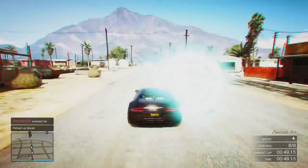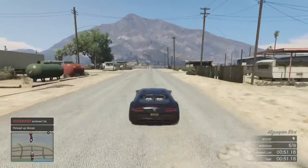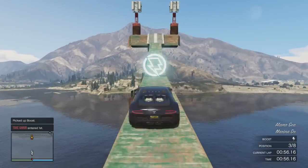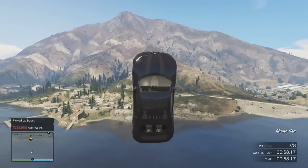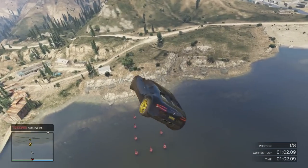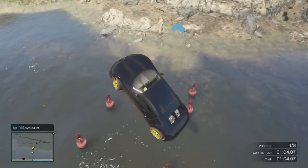Let's see what we can do. The description said use a boost immediately, then use one on the crates, and save one for the ramp. But there were none left, so let's see if we can make it. Backflip to go farther — I'm not making it. Oh man, this is really hard. How do we freaking do this?